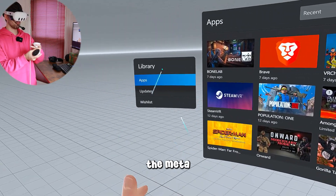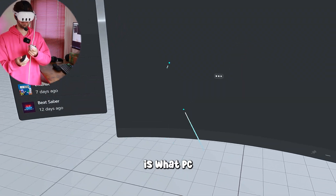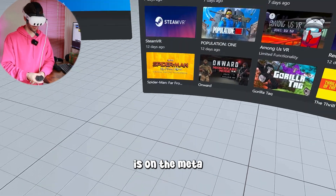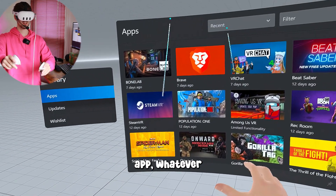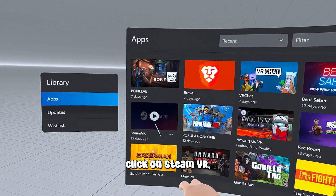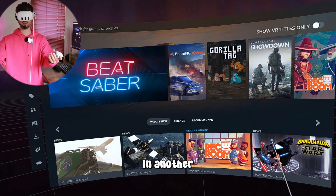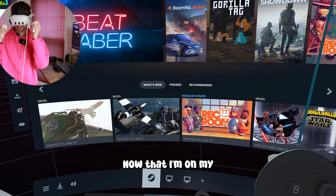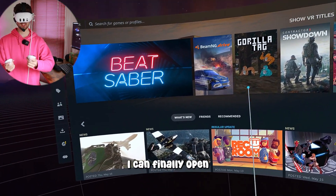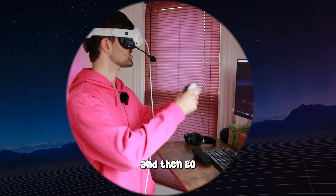Now we're in the Meta Home in VR — this is what PC users see. On the Meta PC Link app, click on SteamVR, or just run SteamVR on your computer. Now I'm in the Steam environment, and from here I can finally open ViveCraft. I can press desktop and control my whole desktop from within VR.